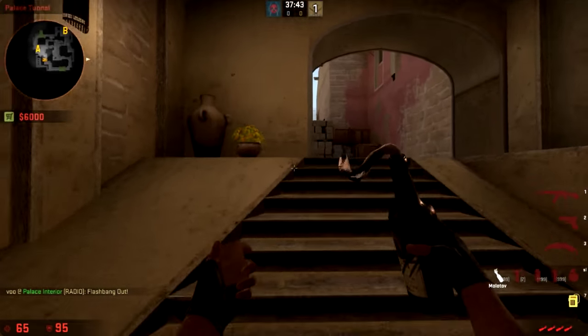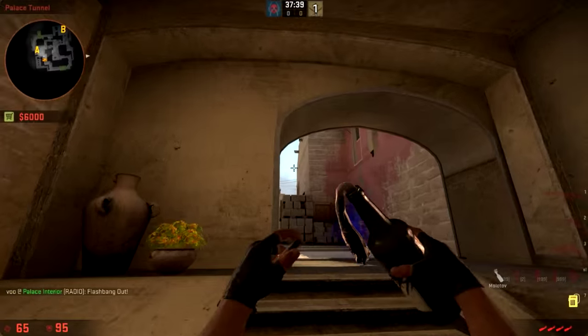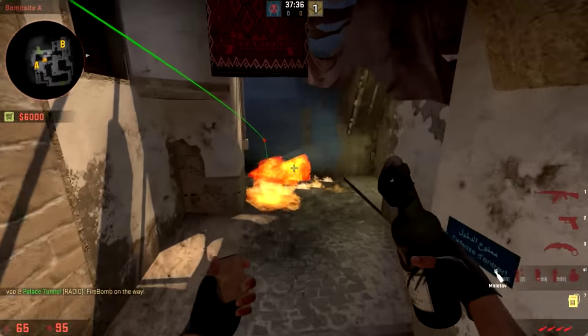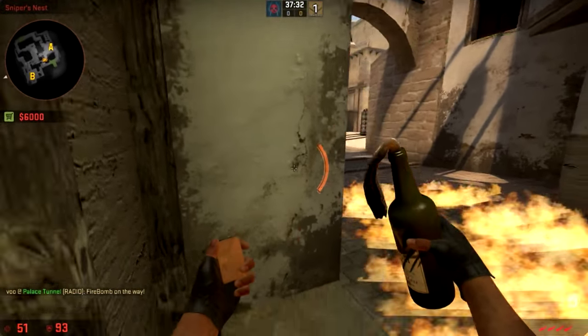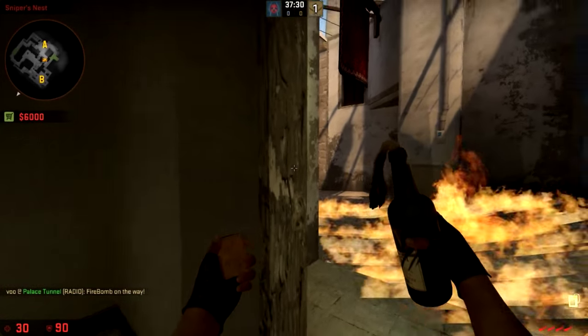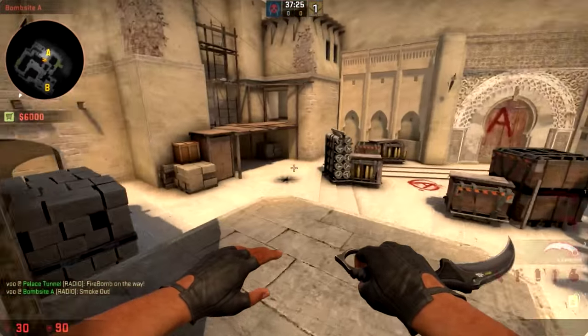Next you can throw a molotov towards jungle. Look towards here but aim a little bit down and run-throw. It's going to bounce and land to block off the entire corner, molotoving off that spot. You can throw it together with the smoke that lands here for a pretty brilliant setup.